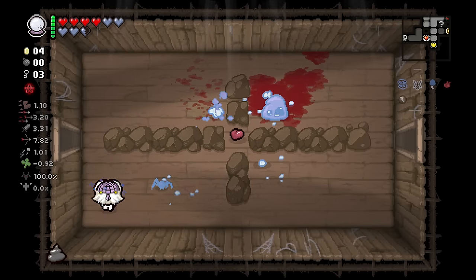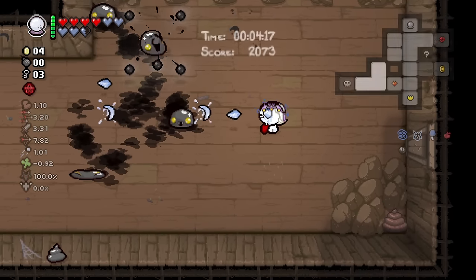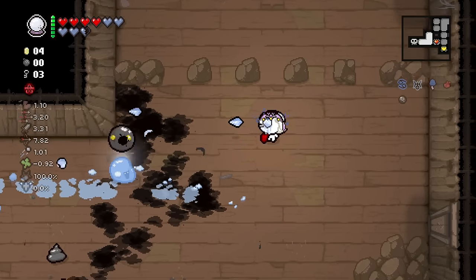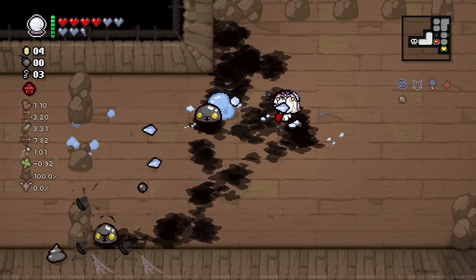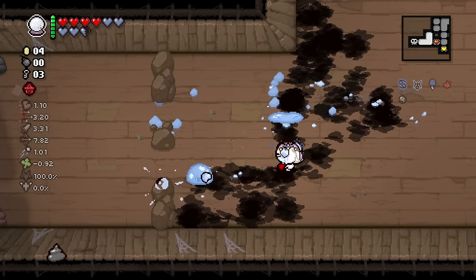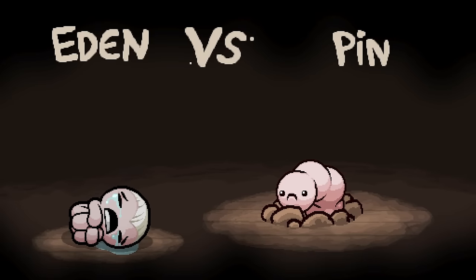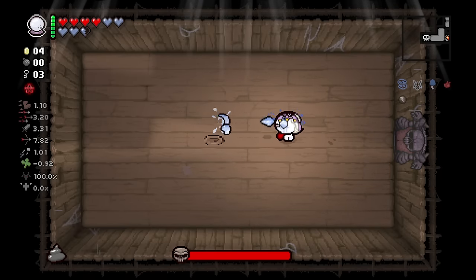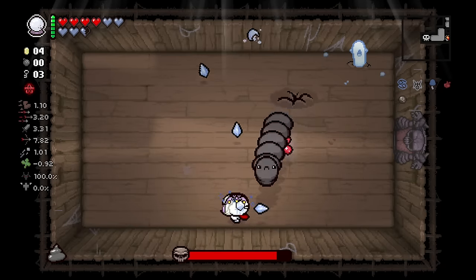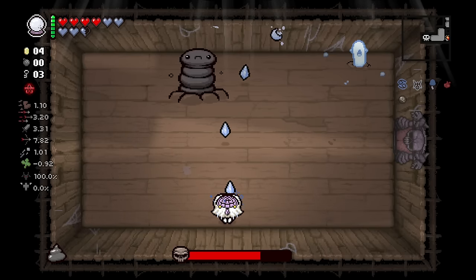I could use the crystal ball one more time for maybe a soul heart, but I think I'd rather save it for mapping. Having full mapping on every single floor is going to be hugely important for us to navigate away from rooms we don't want to go into. Gish was kind of bugging out a little bit, but this is a very powerful start — we've got mapping, a good tear effect, good damage, and a decent amount of starting consumables. It's a solid base for a really strong run.